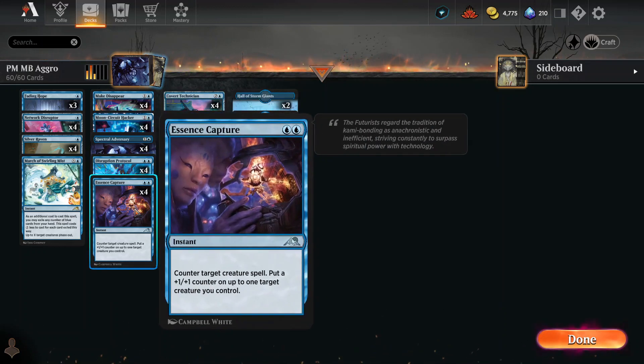Then we got Essence Capture — this is an old card. Two mana: counter target creature spell, and you put a +1/+1 counter on up to one target creature. Fantastic.